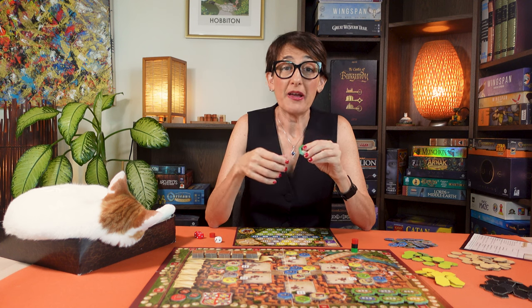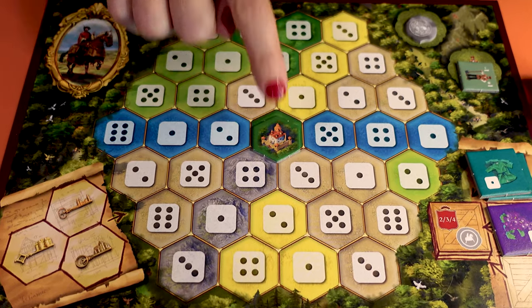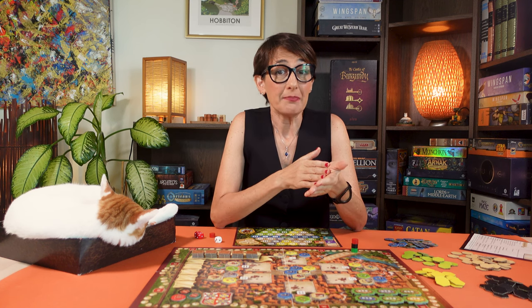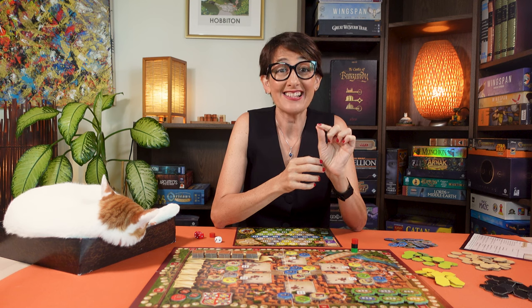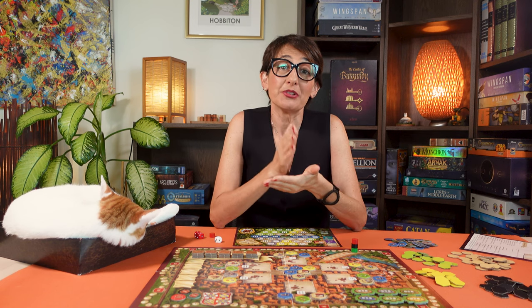Place one castle on a dark green space on your duchy. For your first game, place it in the middle here. For more advanced games, you choose the side of the player board you want to play and on which dark green hex space you place your starting castle. Players should all agree on whether this decision is made simultaneously or in turn order. Now you're ready to start the first phase of the game.